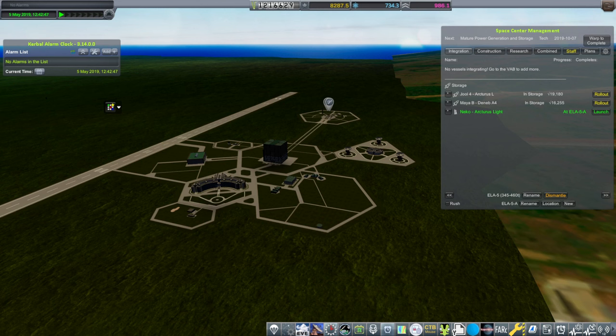Hello everyone, welcome back to my European Space Agency RP-1 career in Kerbal Space Program 1.12. In this video we're going to try to launch the Neko space plane to our improved space station, the larger one at a higher orbit, and bring three Kerbals to it where they will have to stay for some time.